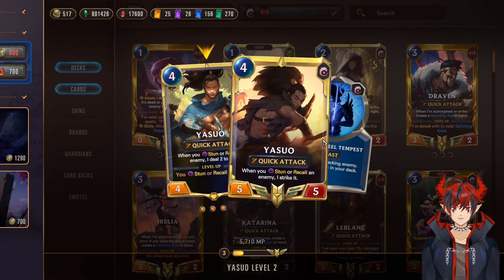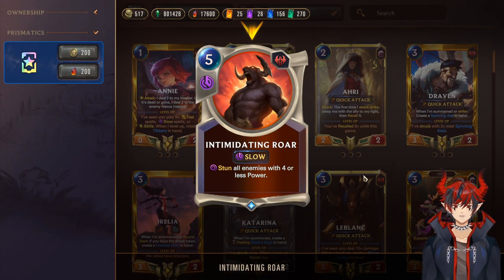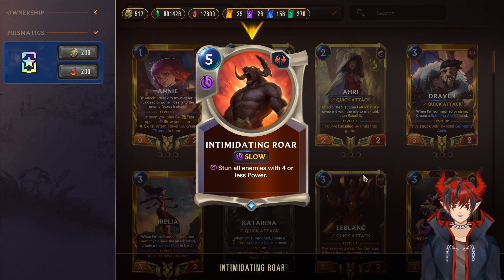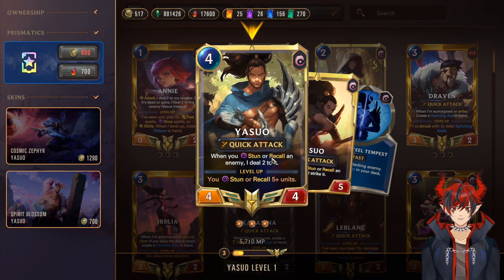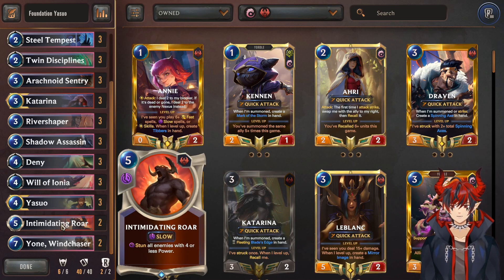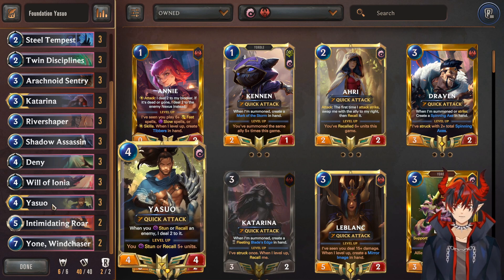Next we have Yasuo — our win con. We have Intimidating Roar, which is a blowout card much like the card I talked about in the Ash deck. If you resolve this you just automatically win. 5-mana stun all enemies with 4 or less power. If Yasuo's on the board he's going to strike each of them; if he levels he's going to really kill them. If you have Yasuo developed, Intimidating Roar — boom, there goes the opponent's board and he's leveled. They're probably going to surrender immediately, and that feels really really cool to pull off.